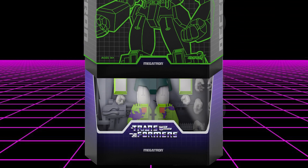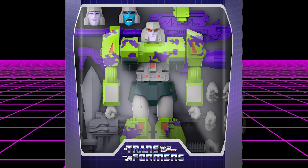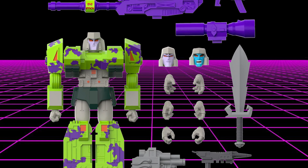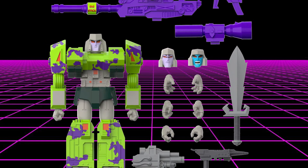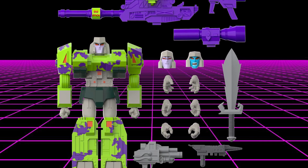With the Generation 2 Megatron, we ditch the G1 handgun look and go straight for a giant tank, because this bad boy means business. This mean green machine comes with three alternate heads — Generation 1, Generation 2, and a comic book head — plus eight interchangeable hands: fists, open palms, gripping hands for a sword, and trigger finger hands for all of the guns he comes with.